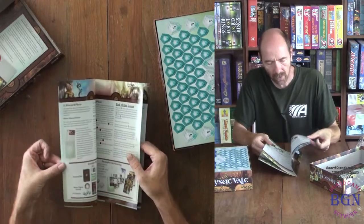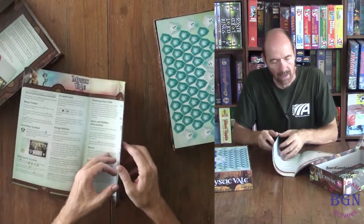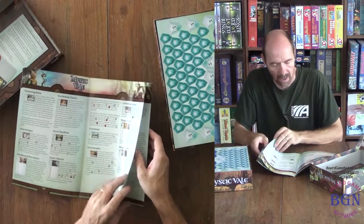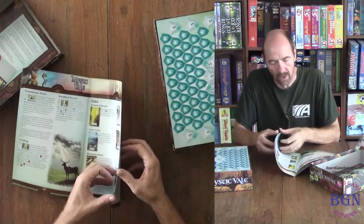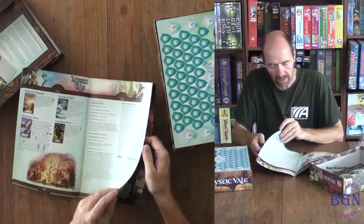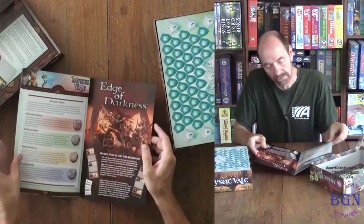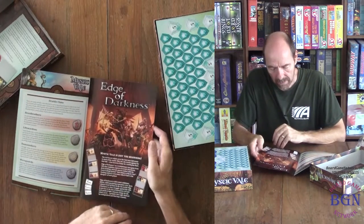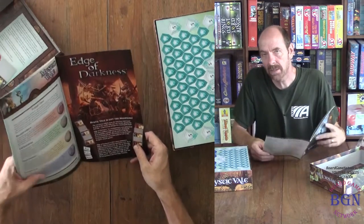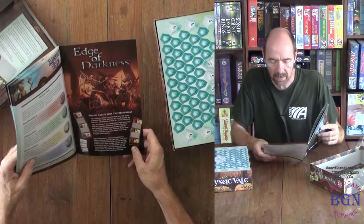It's got about 12 pages of rules but there's a lot of pictures in there. Additional rules. Explanation of each individual card, which is very nice — instead of assuming we understand the text that's on the card. Druidic clans. Mystic Veil is just the beginning; an expansion set is coming your way soon, or more games based on this system.